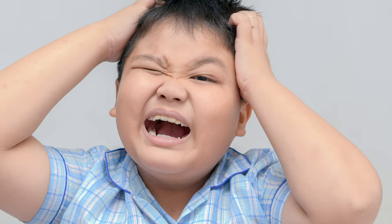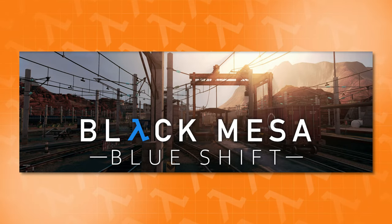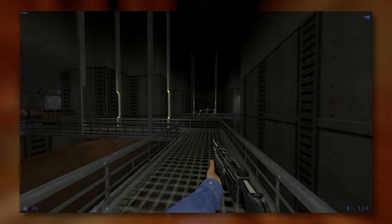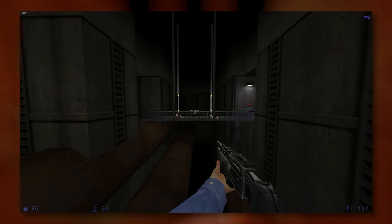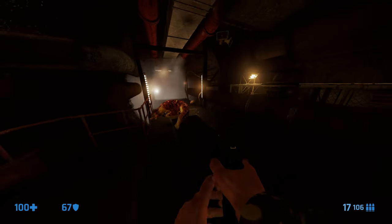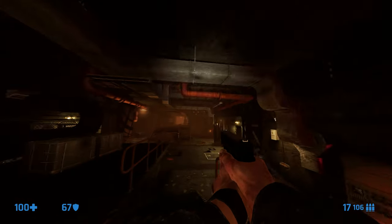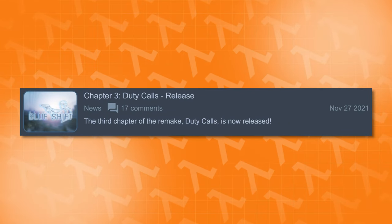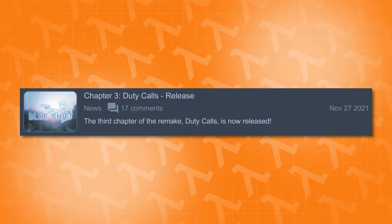Let me reintroduce the mod. Black Mesa Blue Shift is a mod for Black Mesa developed by a team called HECU Collective. It's a remake of the original Half-Life Blue Shift expansion that came out all the way back in 2001. Some of you watching weren't even born then. This remake aims to not just recreate but also improve upon its original by increasing the length of some areas and improving the gameplay — but is increasing the length always a good idea? The last release, Chapter 3, or Duty Calls, was released all the way back in December last year and showed amazing promise.